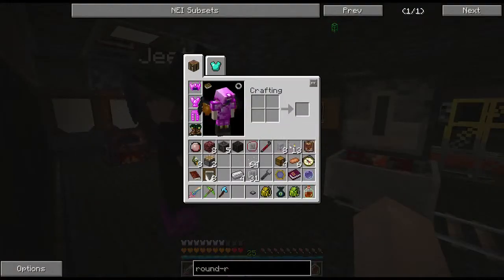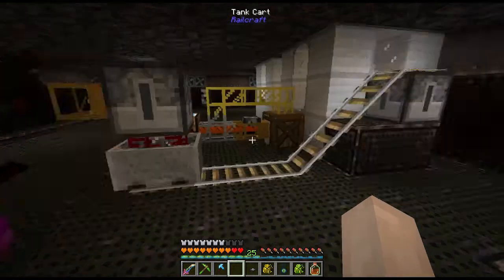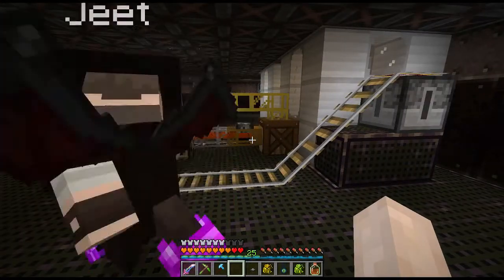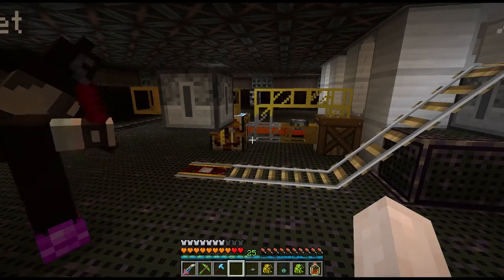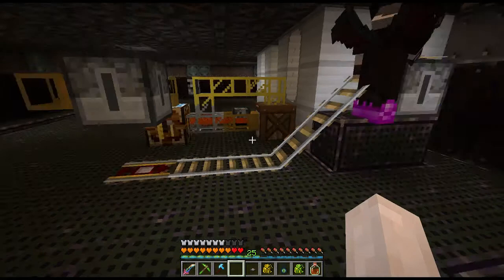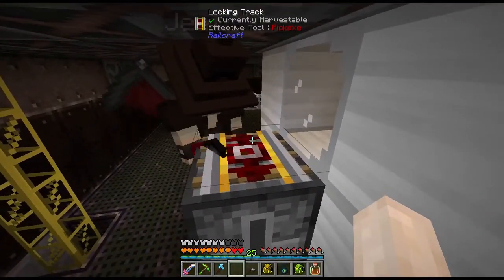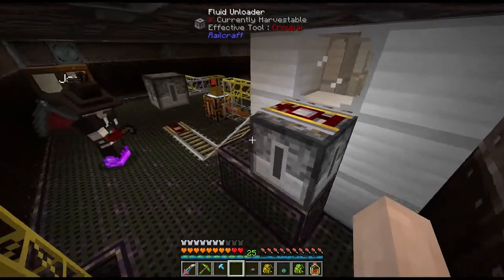So it should... hold on. I need that crowbar, please. This was the regular crowbar — I apparently don't have the Thaumium crowbar on me. That's fine. Need to switch the track here, to send the cart that direction. What these tracks do is they actually hold the cart until a redstone signal is given, and you can't push it manually, although you can push it with a crowbar.